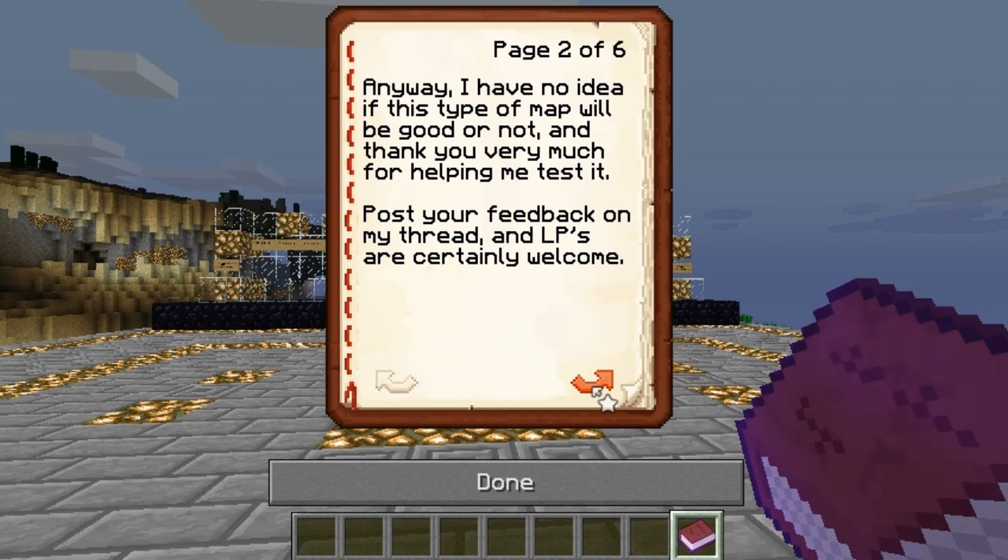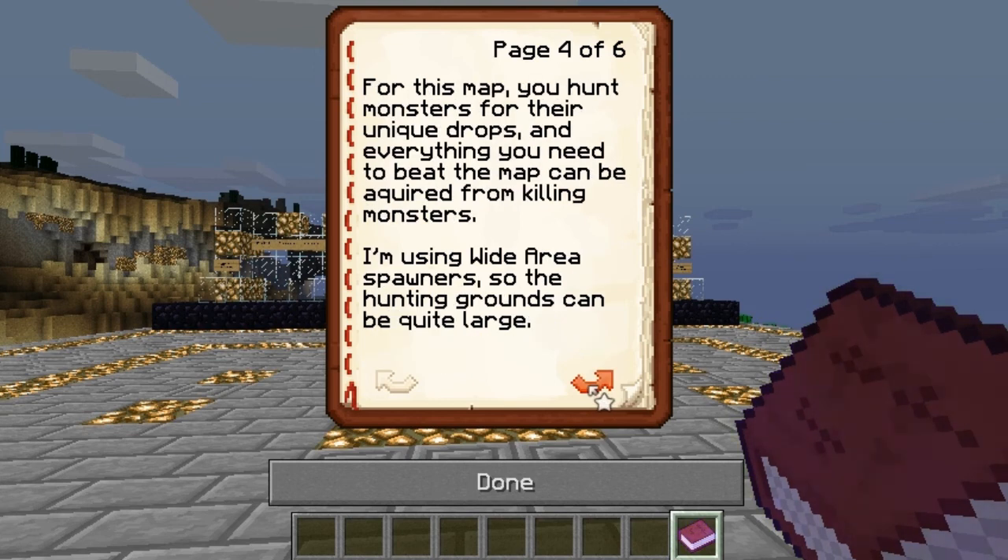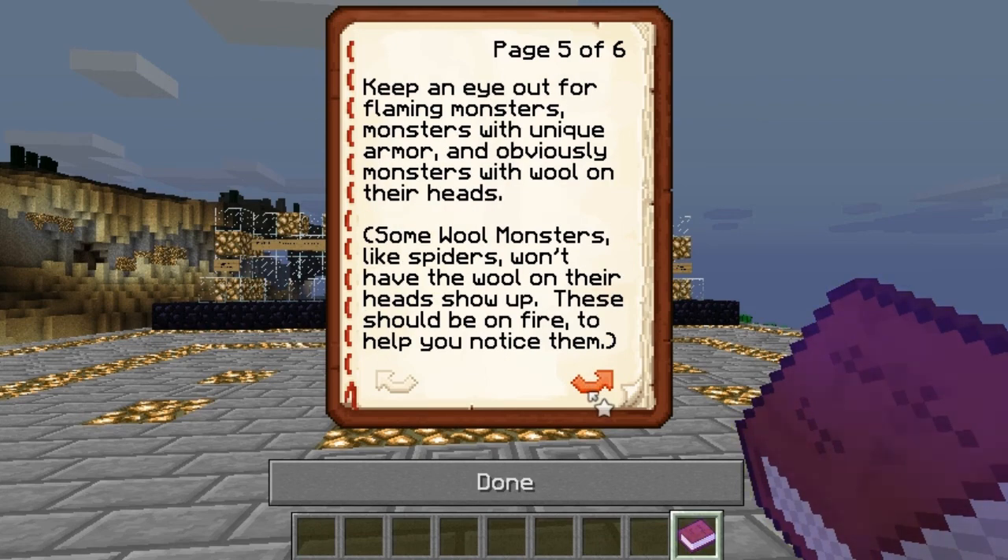This is fun. I haven't done a Let's Play for a popular map, to be honest. And there are sign-off shelters around the map. I'm going to stop reading here — you guys can read it if you want. This interests me though, right here. So, everything I have to kill monsters for. Flaming monsters.